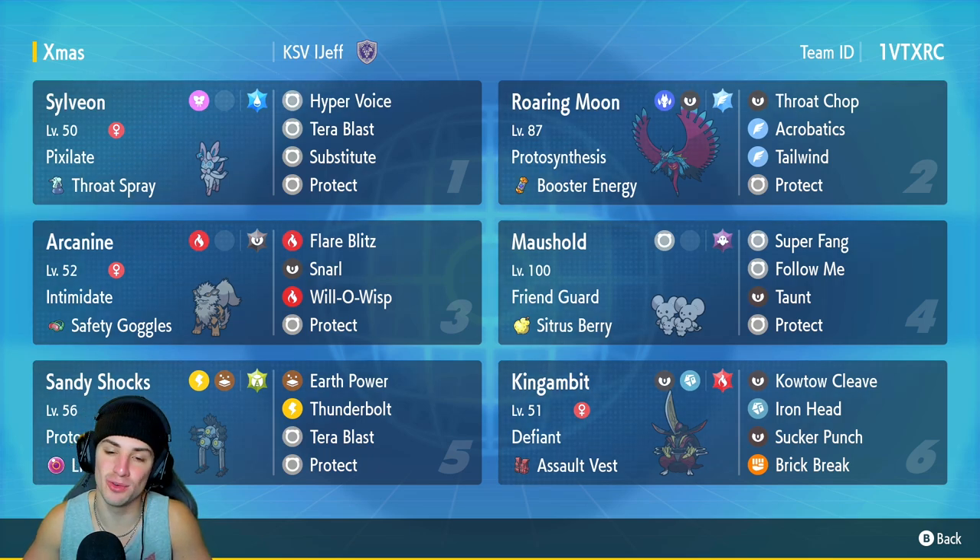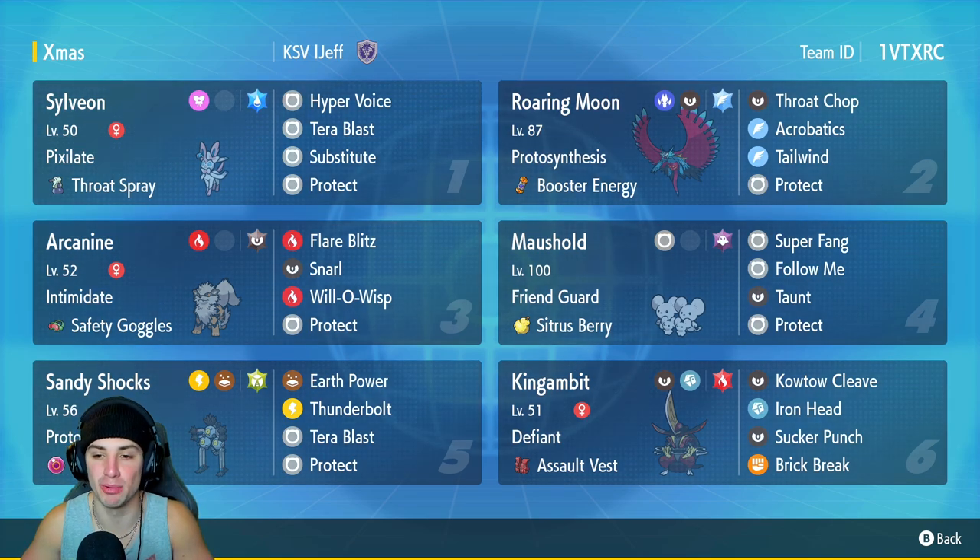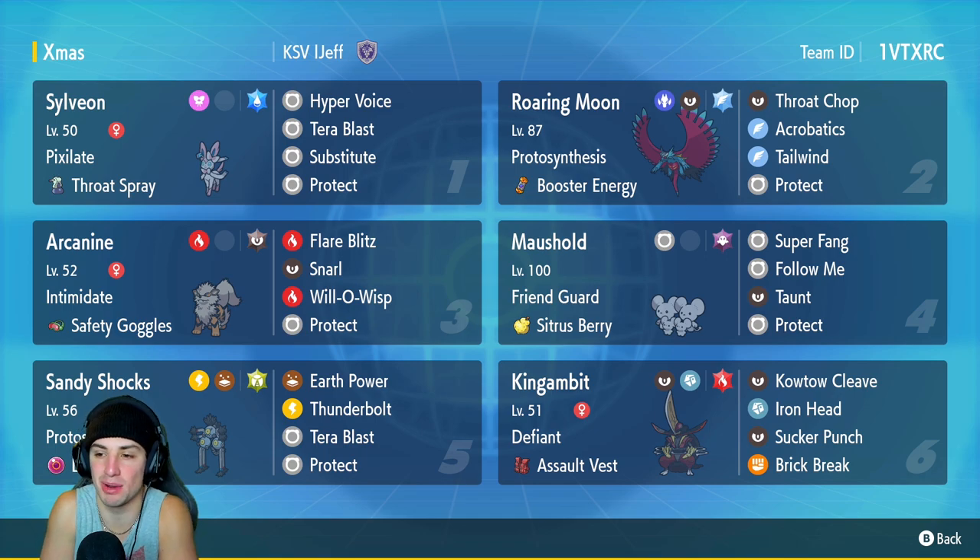Fourth Pokemon is going to be Maushold. If you watched my last video, we had Population Bomb Maushold absolutely tearing up the ranked ladder. But this one is just mainly support. It's got the Technician ability, Oran Berry, Super Fang, Follow Me, and Protect. Mainly just there for support — we're not going to be Population Bombing with it today.